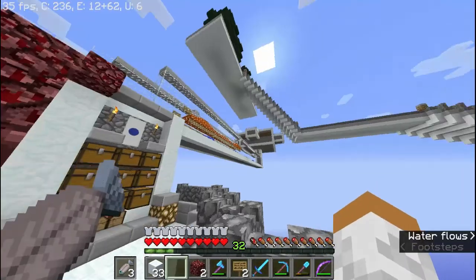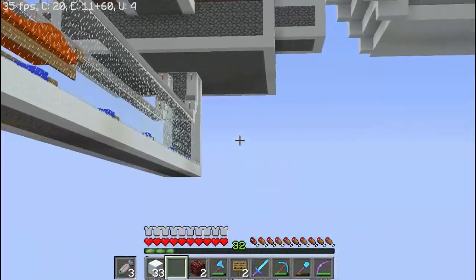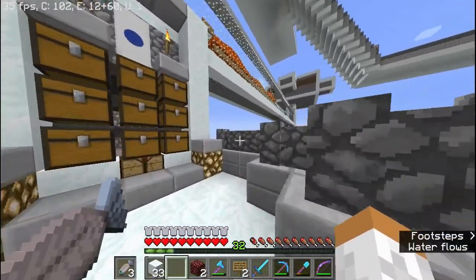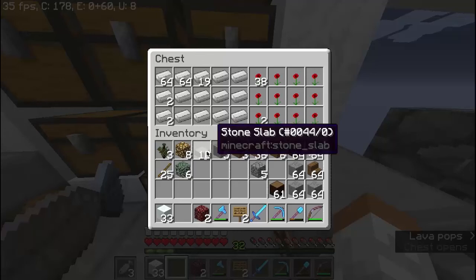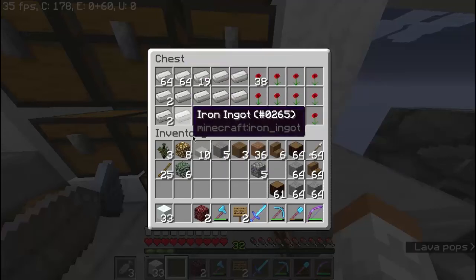The way this works: there are villagers in a little tube, enough villagers to constitute a village, so it spawns iron golems. The iron golem drops down, goes into the lava, and dies. It spawns every six minutes, so I guess it's been six minutes.